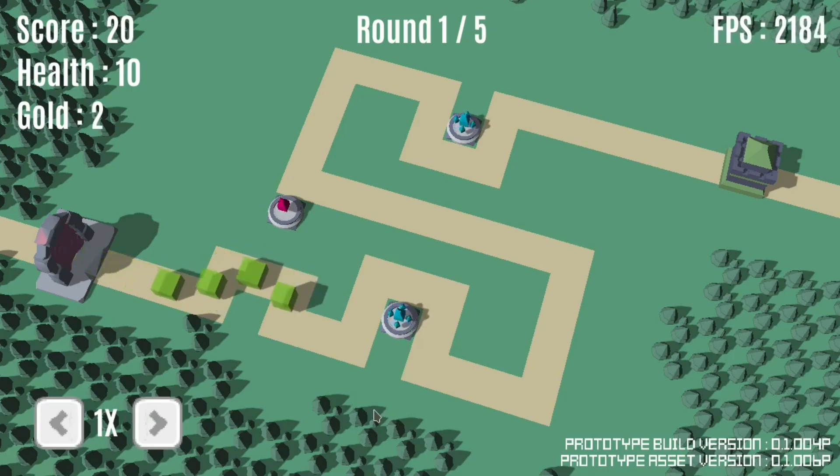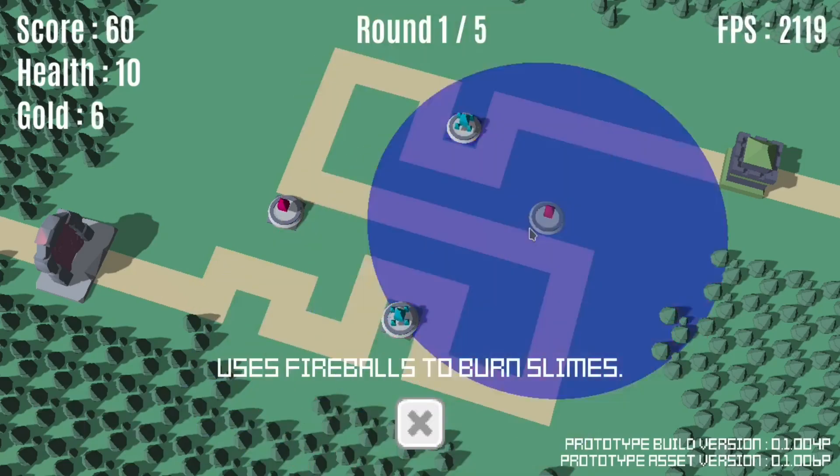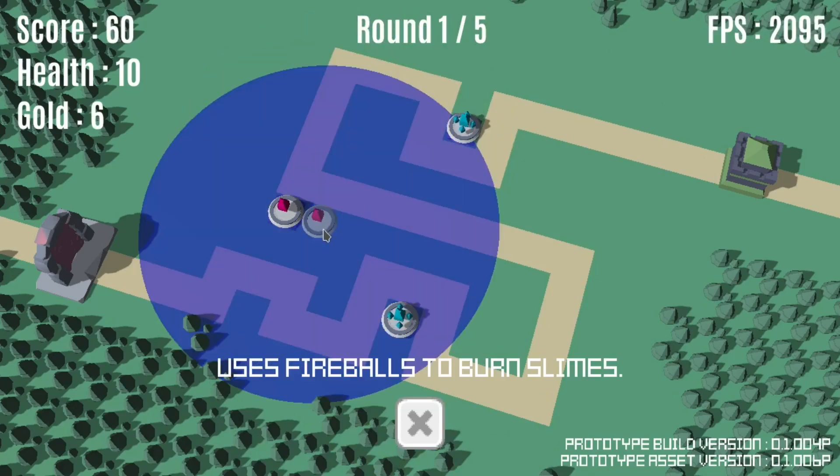So far, there are five: Tree, Fire, Ice, Cauldron, and Cannon. The last three are new, so let's take an in-depth look at those.